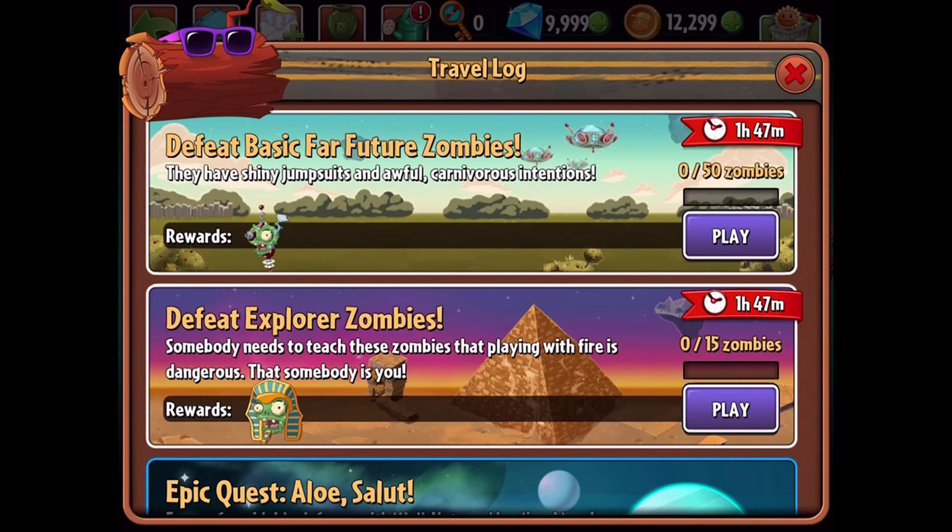So if I go into the travel log, you see we've got some new quests here that are on timers that guarantee pinatas as a reward. They'll be available every four hours, so you have plenty of opportunities to earn pinatas each day.